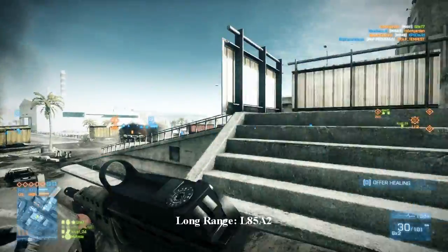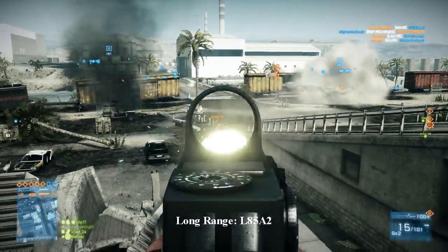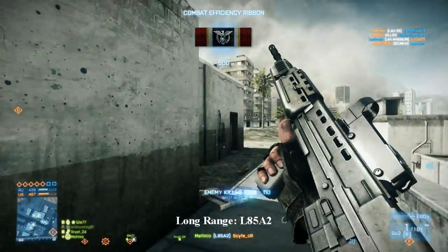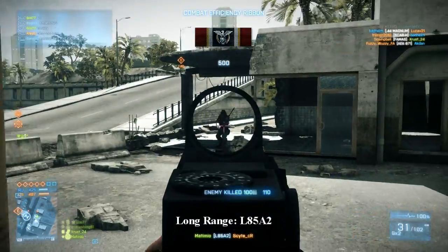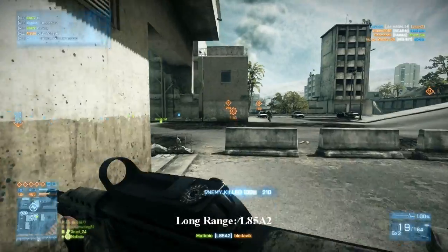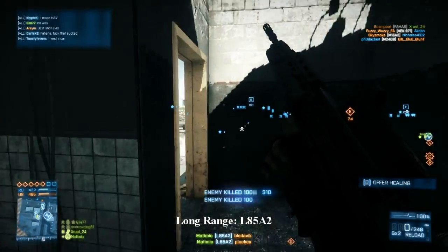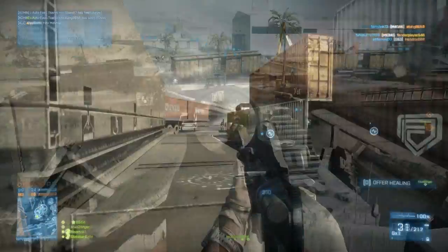That being said, the low RPM does put them at a disadvantage in close encounter engagements. It's going to make it difficult for you to go face-to-face against someone using the AEK or a much higher RPM weapon. But these are the two weapons I would recommend if you want to go for those long-range shots, move around the map methodically, and cover down long corridors — these weapons are perfect for that.